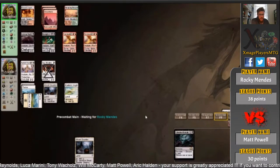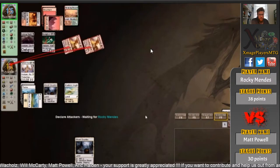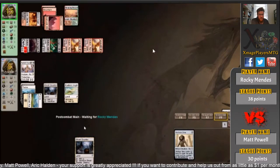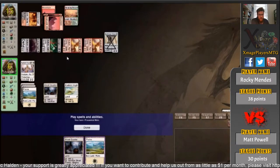Collective Brutality will take down the Soul Warden, but those two flyers in the air are very awkward to deal with. I like that attack there from Rocky. Down comes a Hollow One, and that's lethal on board. We're going to game two.